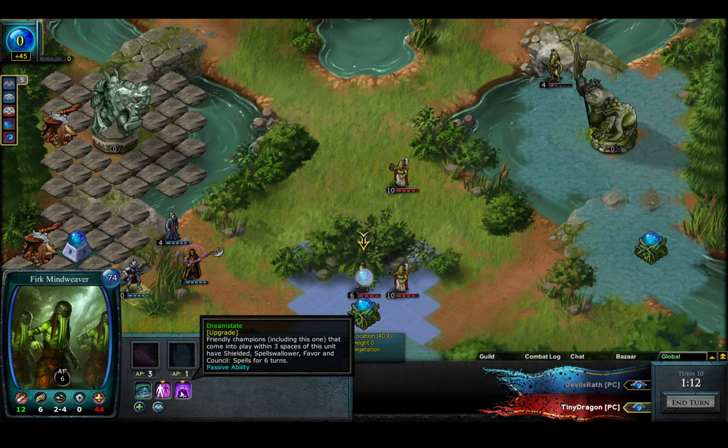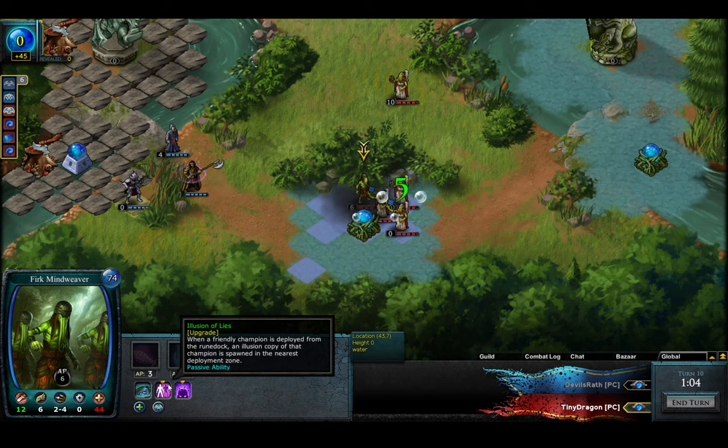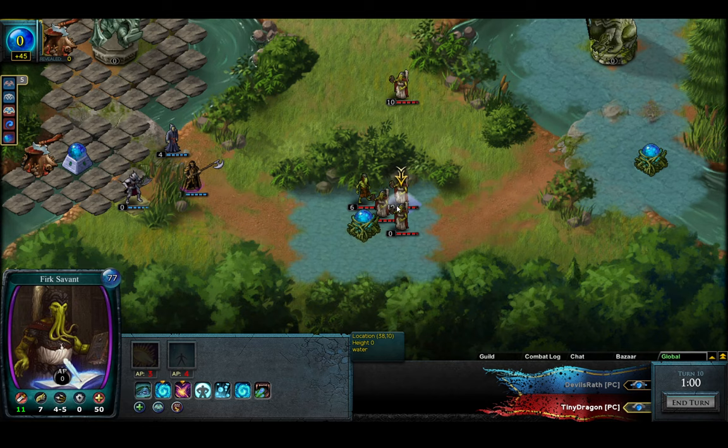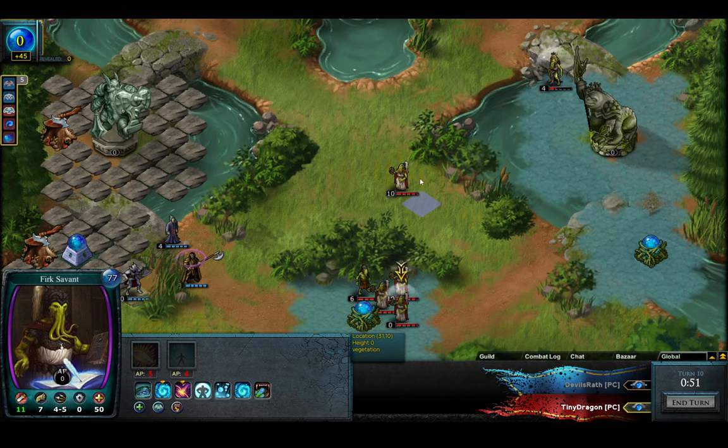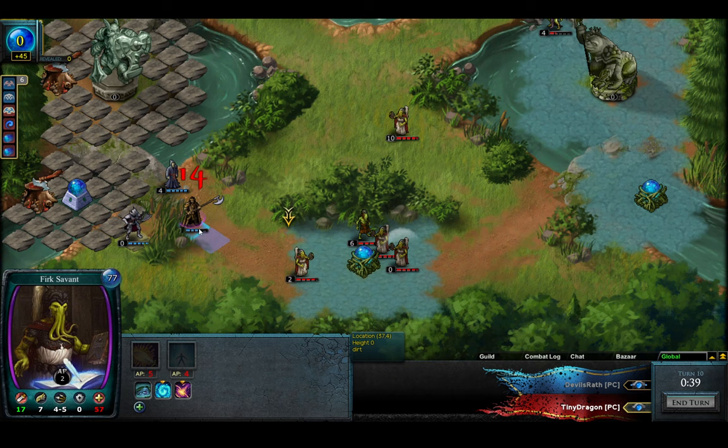Marsung going, Favor as well from the Dream State. I mean, he needs to deploy here as well — probably double deploy even with two fonts. And Marsung going. He actually plays another Frick Savant — kind of fun. Another Marsung as well. He's getting so much Nora now. He's moving very far forward with his Savant, but he's kind of tanky — 57 health here.